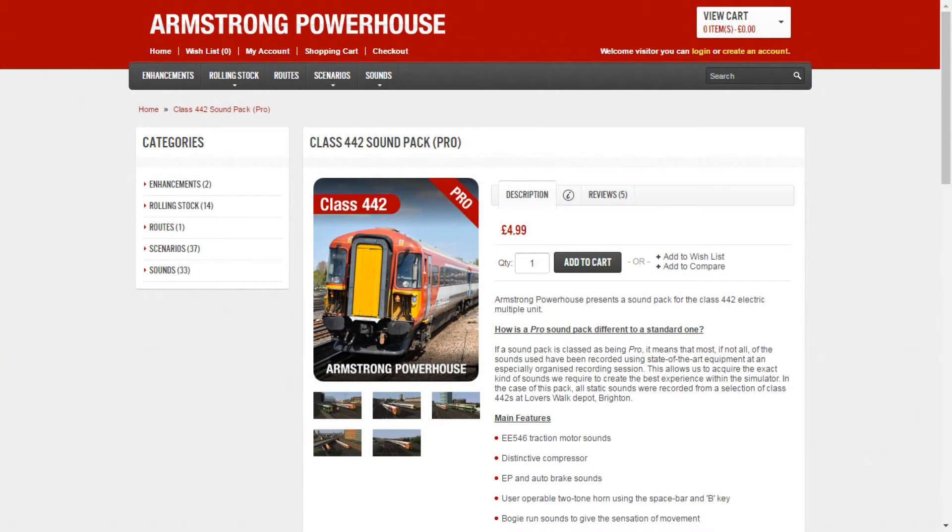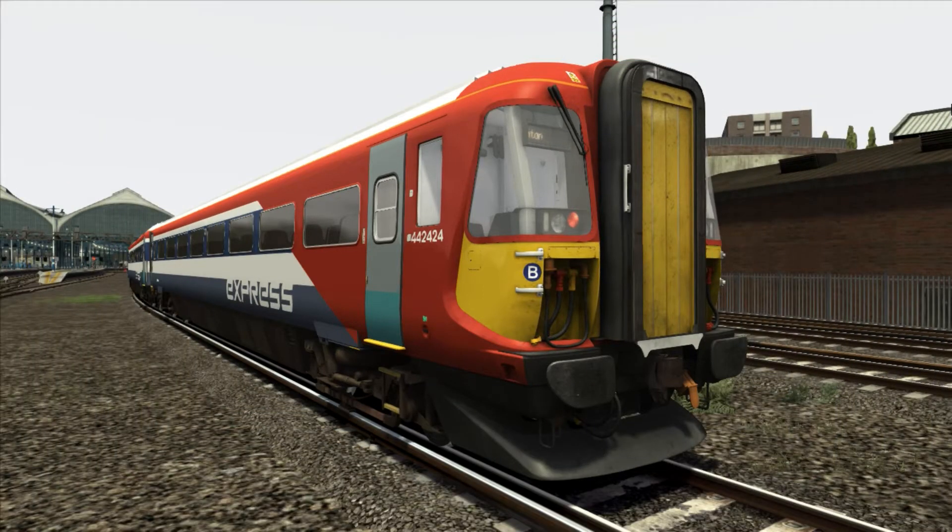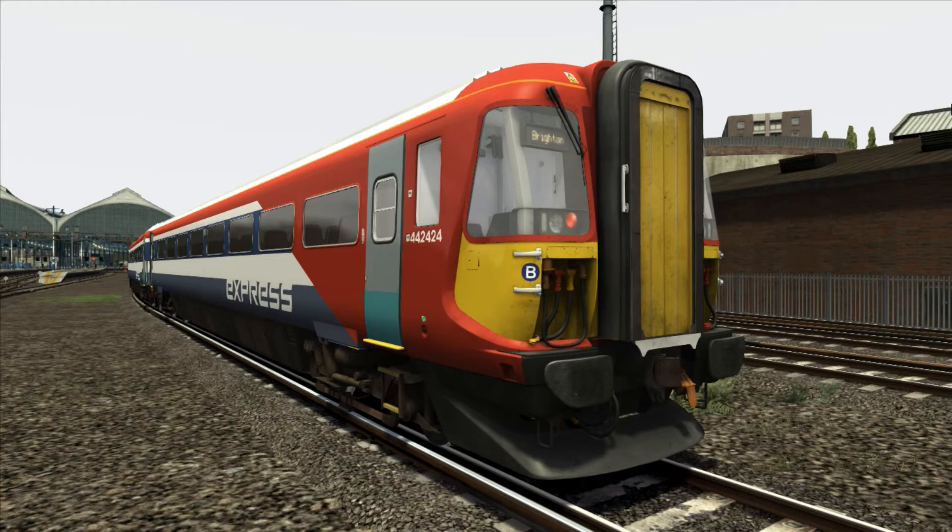Armstrong Powerhouse recently released a sound pack for the Dovetail Games Gatwick Express Class 442 EMU for Train Simulator. Priced at £4.99, this sound pack is part of AP's Pro range, which differs from the standard sound packs in that AP records sounds from just one specific unit and adds or improves various features to enhance the driving experience. Armstrong Powerhouse has changed and altered a number of different aspects to make the experience of handling a 442 more realistic.